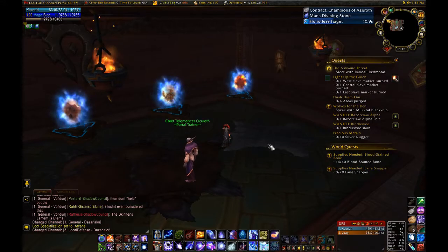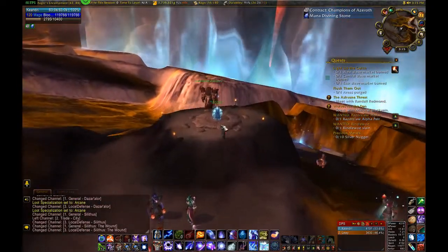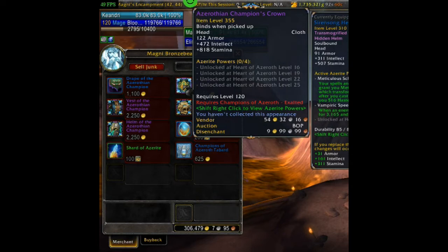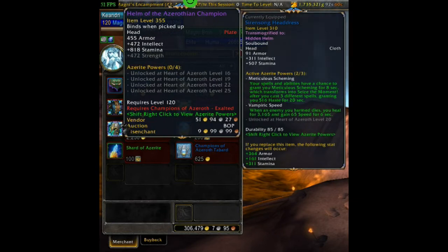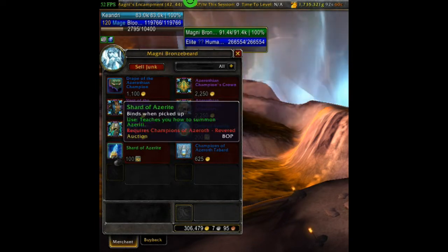The Champions of Azeroth quartermaster is Magni Bronzebeard, located in Silithus. There's a portal available directly to his location in the portal room of your capital city, and also a portal at his location that ports you directly back. At honored he has his cloak; at revered he has two pets — a Drop of Azerite and a Shard of Azerite; at exalted he has cloth head, leather chest, mail shoulders, and plate head, as well as his tabard.